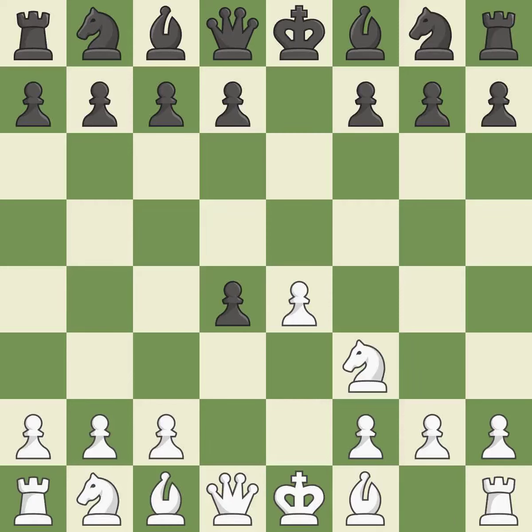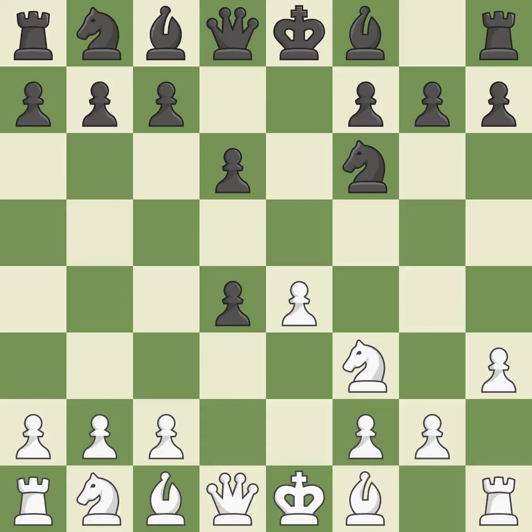Nf3 advances the knight into the center and engages in an attack on the d4 piece — it is quite good. The bishop is prepared to grow into a functional square. This is the final book action. This misses a chance to seize a free pawn — it is incorrect. This develops a knight from its starting square, activating it. That's good.